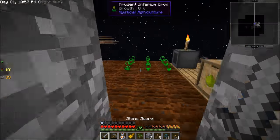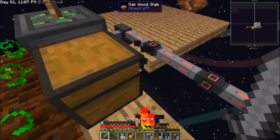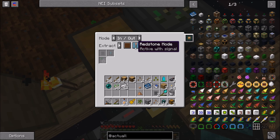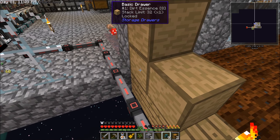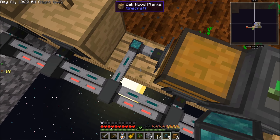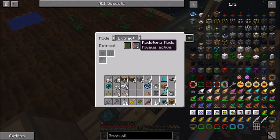We've got our two filters. Let's snag one of these seeds - we're going to set up a chest right here as a buffer chest. Bring item conduits over, set to insert on green, and also extract on brown always active but with a filter. We're going to whitelist our prudent inferium seeds, wood seeds, and dirt seeds - only those can get pulled out. Then over here we're going to put down some other item conduits set to insert, bring the item conduit back, break this connection, and set it to extract always active.